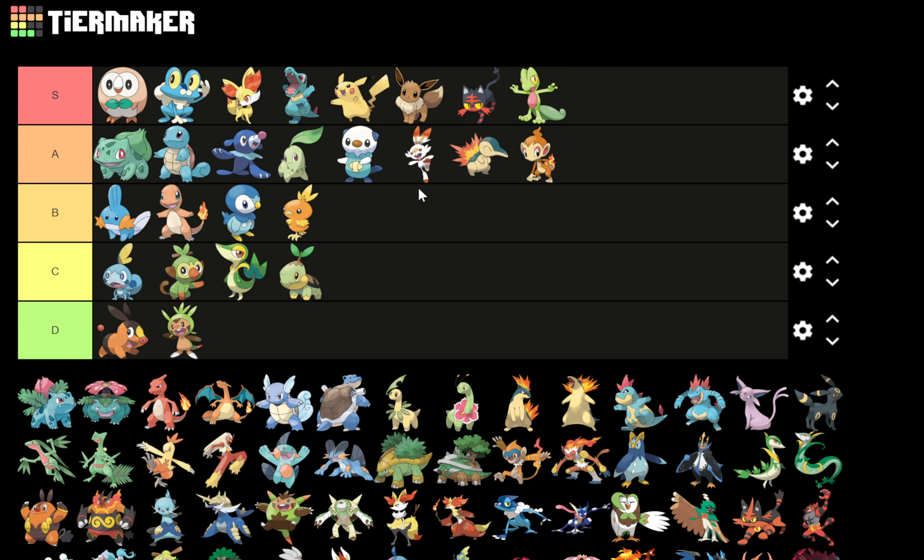Then Fuecoco — I'll make people mad — Fuecoco is a C. Fuecoco has the Rillaboom problem at the end. Fuecoco itself would be higher — it's a perfect derpy fun Pokemon — but I hate Skeledirge's design. And the frustrating part is I love the concept: the crocodile with the bird on its nose made of fire is great, the color scheme is great, but the overall design doesn't work for me. That carrot-top looking flame on the side of Skeledirge bothers me to no end and really takes the whole line down. The middle evolution isn't tremendous either, so Fuecoco is a C.